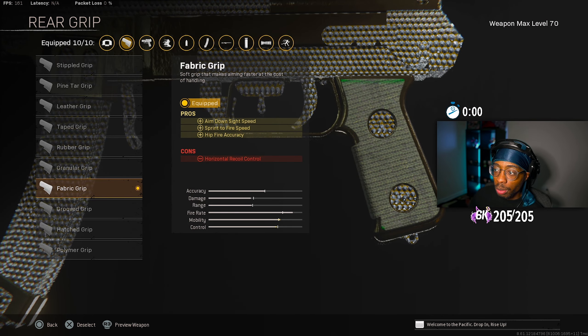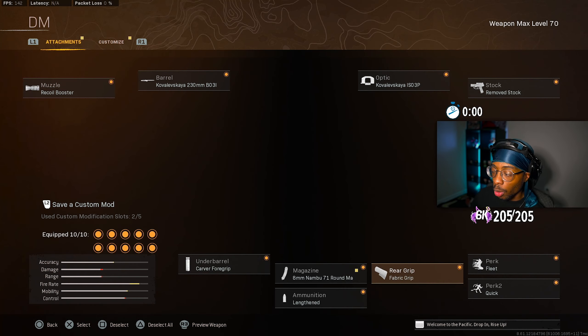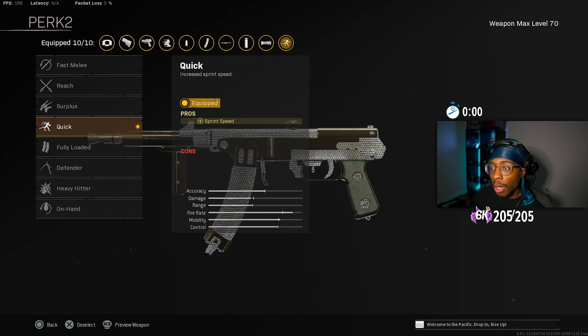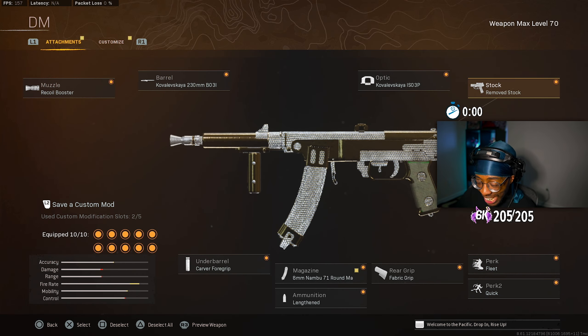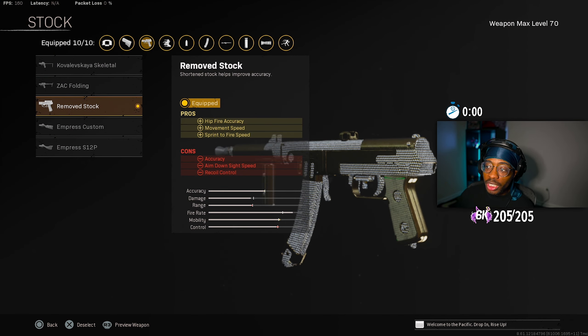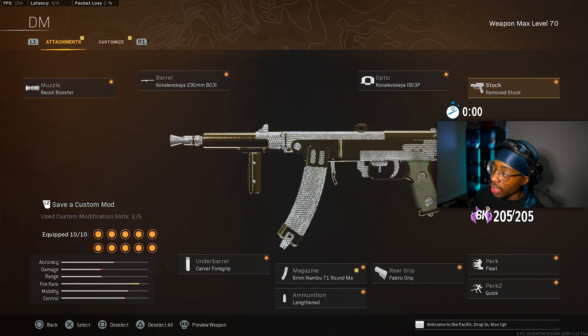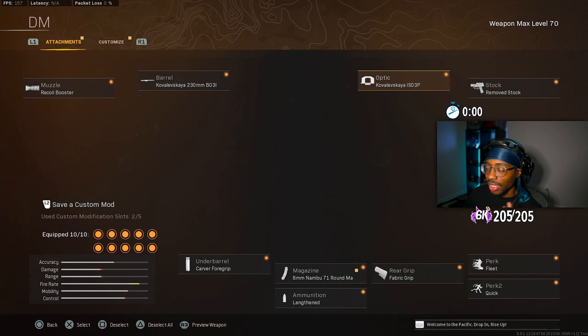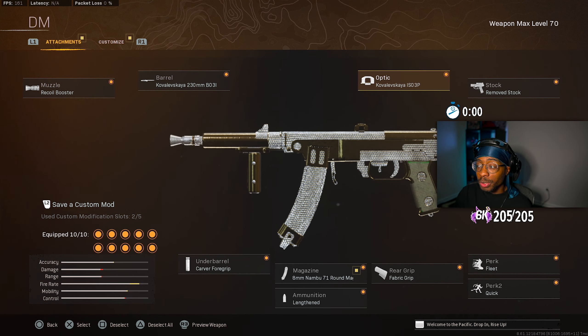Ammunition is Lengthened — when you're firing you want to hit every shot. It used to be Incendiary until they nerfed it. For the rear grip, the Fabric Grip gives you ADS time, sprint-to-fire time, and hipfire accuracy. Perk 1 is Fleet for weapon swap quickness and movement speed. Perk 2 is Quick to turn into a speed demon. Stock is the Remove Stock for hipfire accuracy, movement speed, and sprint-to-fire time. The optic — always optional — is the ISO 3P, basically like an iron sight for the PPSH, which gives you ADS speed.